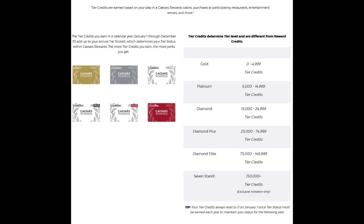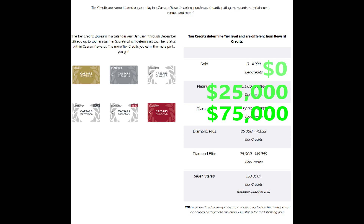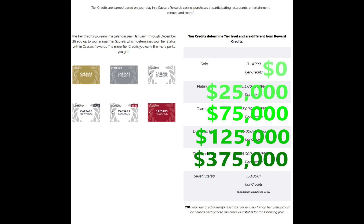Status earned in a single year from January 1 to January 1 carries over to the next year, so if you earned diamond in 2023 you will keep it until January 1, 2025. For slots, you earn one credit for every $5 wagered. This means the base cost for each tier is $0 for gold, $25,000 for platinum, $75,000 for diamond base, $125,000 for diamond plus, $375,000 for elite, and a staggering $750,000 for Seven Stars.